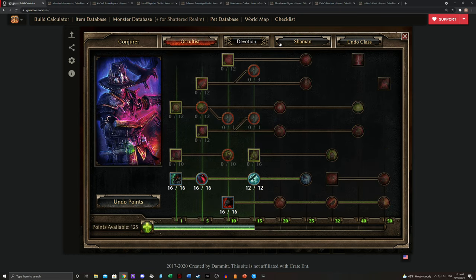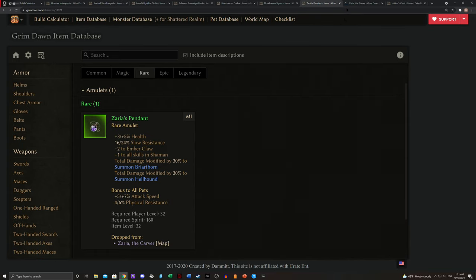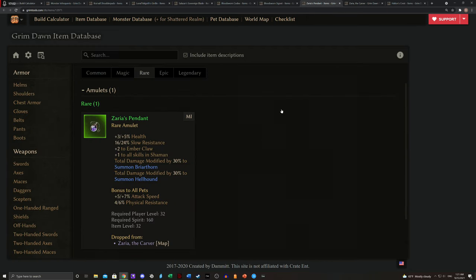At this point you're probably shaping up, you've gone through a lot of the Homestead quests, and you're probably in the Blood Grove. Eventually you're going to come to Dark Vale — this is an escapable area. The boss at the end, right before the gate, drops the really nice Zarya's Pendant, which can really boost the damage of your Briarthorn and Hellhound by a substantial amount, as well as additional skills in Shaman. What we're really focused on is the 30% increase in damage for the Hellhound and the Briarthorn, which is really impressive.